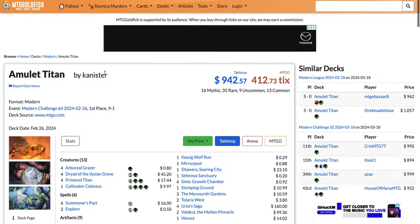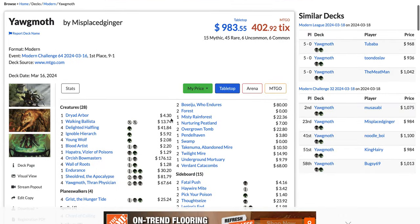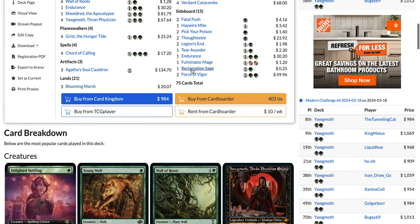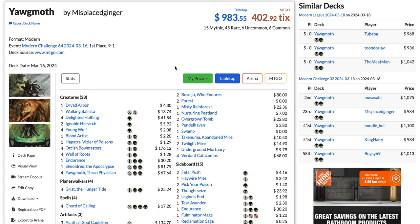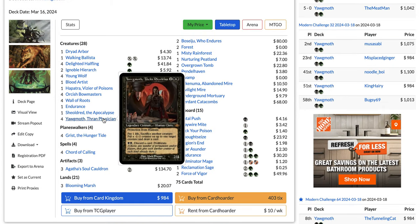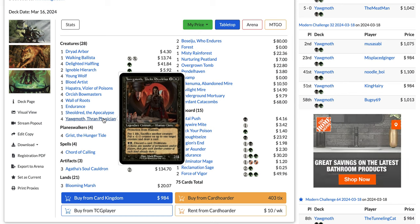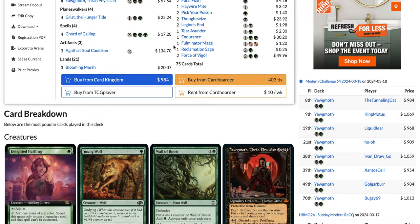So that's Amulet Titan at number five. At number four we have Golgari Yawgmoth with 8.6% of the metagame and 88 competitive tournament finishes in the last seven days. It's a deck that was popular before the ban of Outburst — popular long before that, especially after the printing of Agatha's Soul Cauldron in Wilds of Eldraine. The deck is based around Yawgmoth, Thran Physician, and had a pretty bad matchup against Rhinos. So now that Rhinos is nowhere near as popular as it once was, Yawgmoth just had some breathing room.